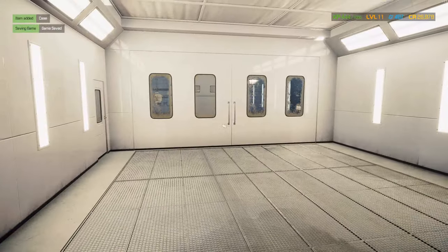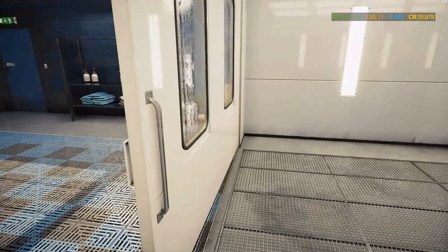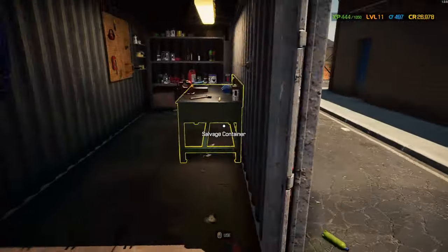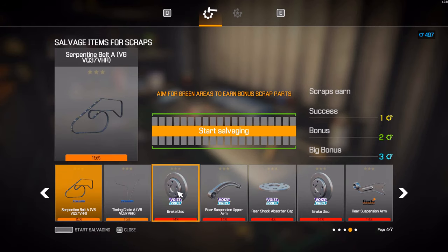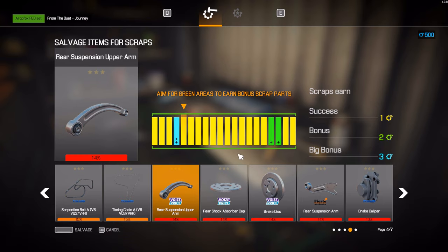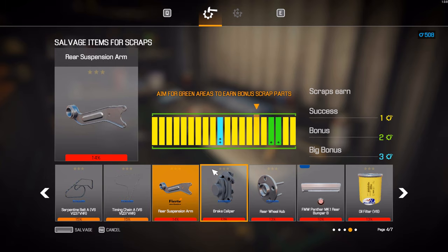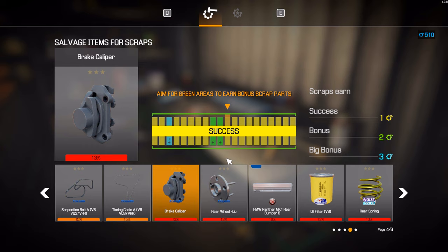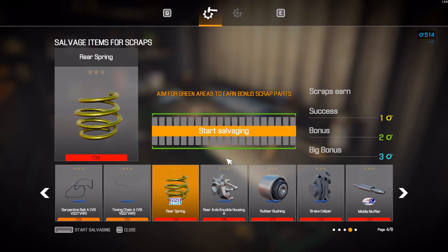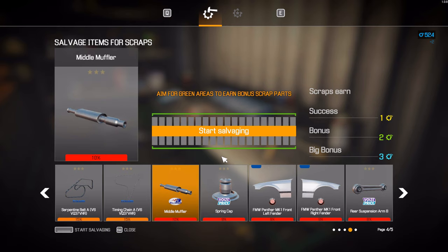We can finish the order. We've actually made money on this. Remember, we've spent 15,000 on the paint shop and 1,500 on the other stuff. We can also salvage stuff - we can salvage the really old stuff. Unfortunately I cannot just select everything below 15%. I want the big bonus! Or just... no bonus. I wanted that bonus. The oil filter we can also salvage.